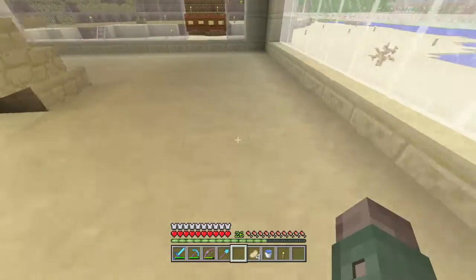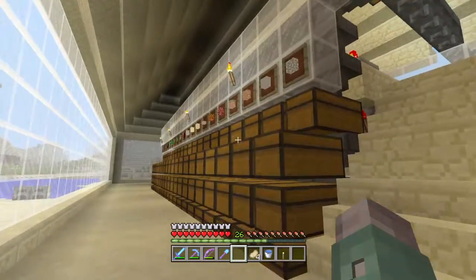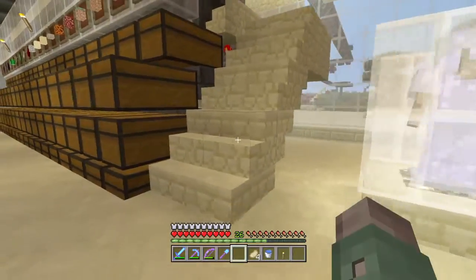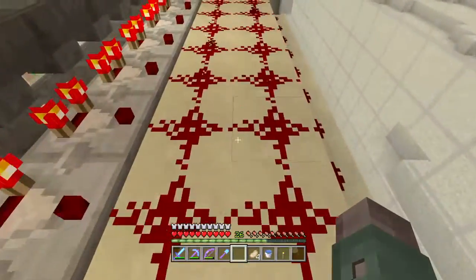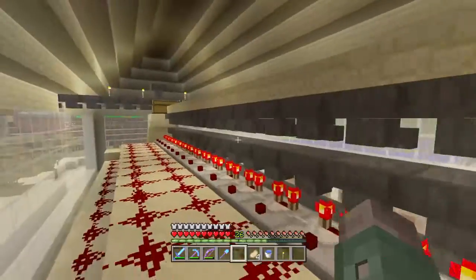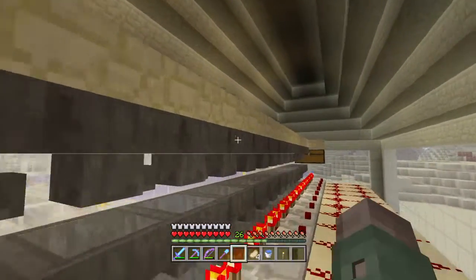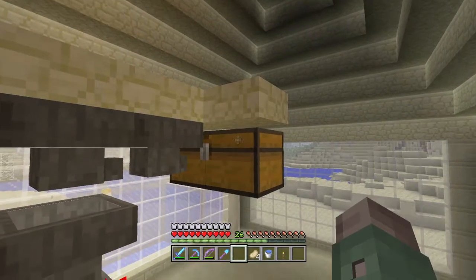That's why the half slab floors. I know mobs can spawn on chests on the PlayStation, but there is light — a few torches to keep them from spawning there. This is the bottom half slab here. They shouldn't be able to spawn on the redstone. They can spawn on hoppers — I do know that. But I put bottom half slabs across there to prevent that, and across the chests here, which still allows you to open the chest with a half slab on it.